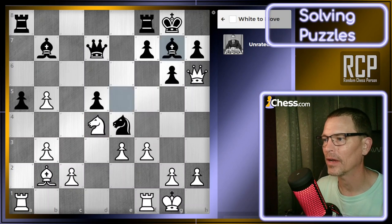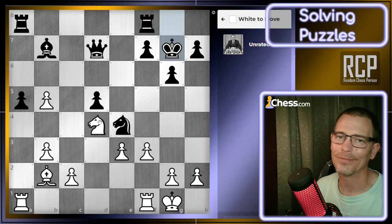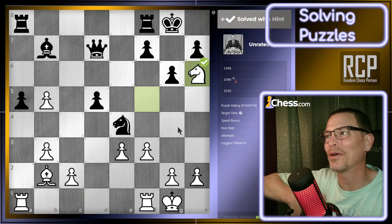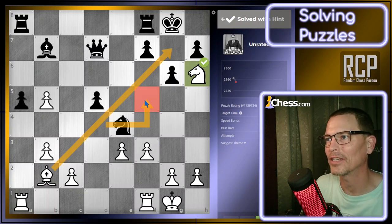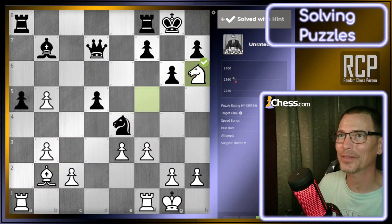That wasn't it. I'm going to click the hint button. It was a queen sacrifice — taking the bishop there. I had the right moves. It was the queen sacrifice; I should have dwelt on that a little bit longer. I don't feel too bad about that. I did have the right idea that the bishop was important and that the knight had to go to h6 to get to checkmate, but it couldn't get there because the queen was in the way. Let's go ahead and do the next one.